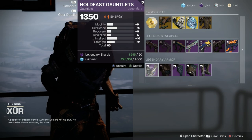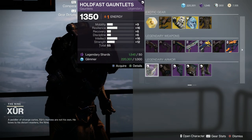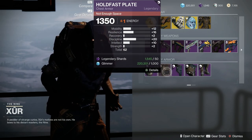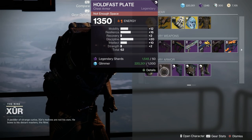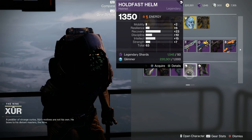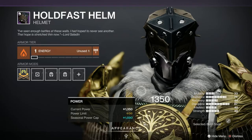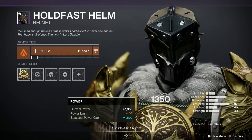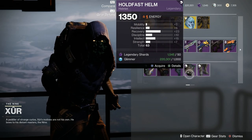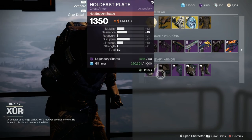For the Titan set, the gloves are 65 overall with 16 in resilience — very good actually, a nice set of gloves. The chest piece is 62 with 20 in discipline — another good grenade build. The helmet is 63, but we've got a spike in exactly the wrong stat — recovery is high but we want resilience really. And the boots are 61 with 15 in recovery and 9 in resilience. Overall it's the arms that are actually the best this week for the Titans.